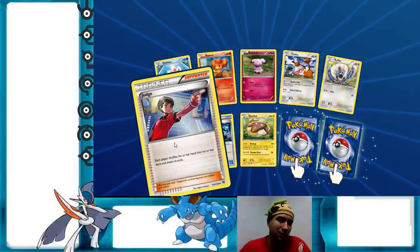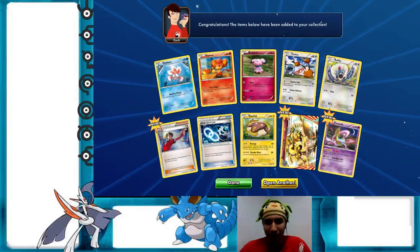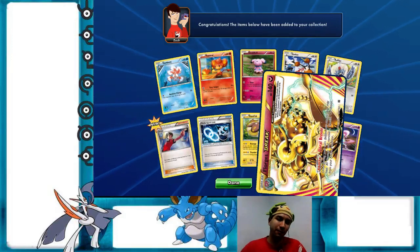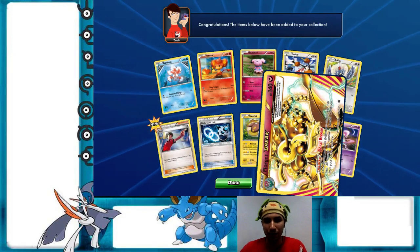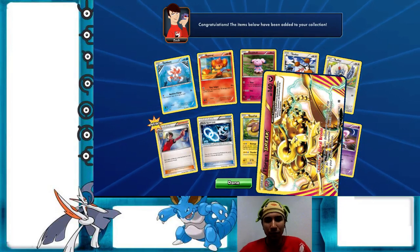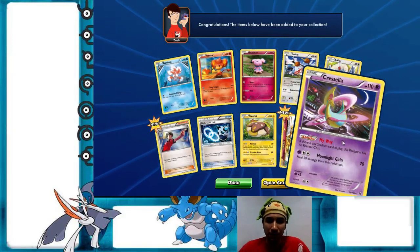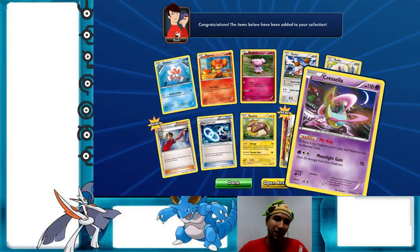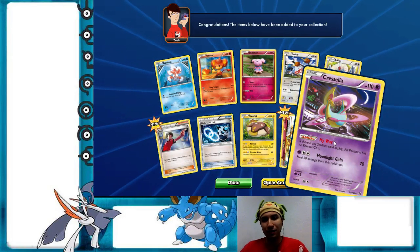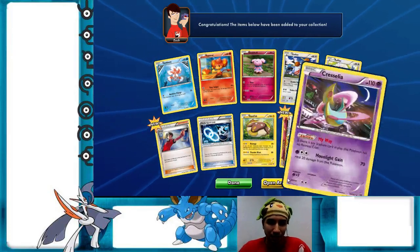Judge — love that card! And Furfrou Break — I was just talking about that, how funny! So I was saying I saw potential with Xerneas because Furfrou Break lets you heal 30 damage and remove one special condition from the active, which is neat to combo with Power Creation. And Cresselia — not the greatest version of Cresselia in my opinion, but cool artwork. I like that it looks like it's flying through a Seattle or New York-like city in the background.